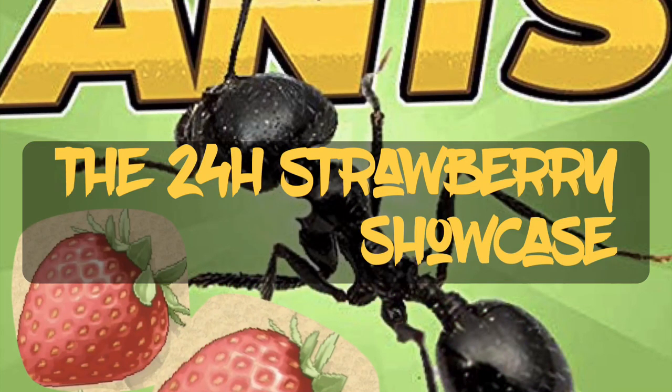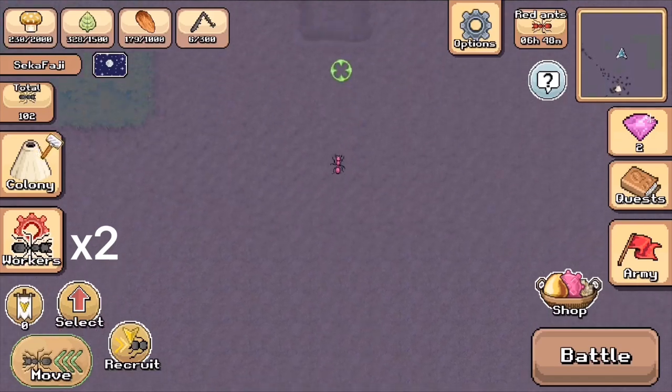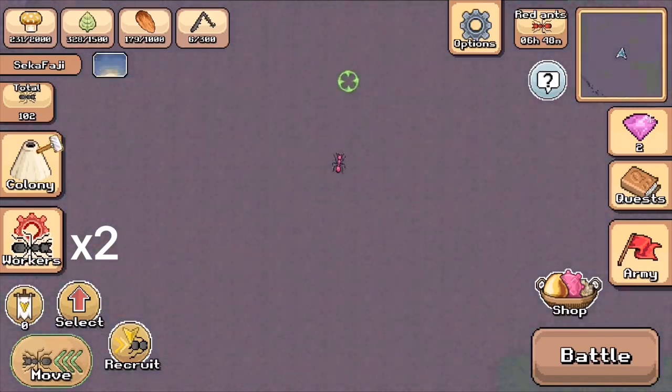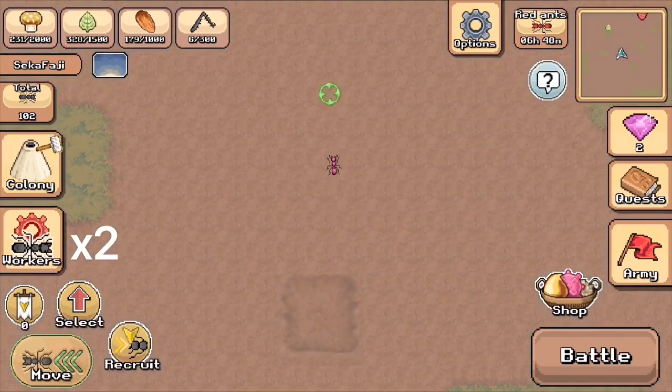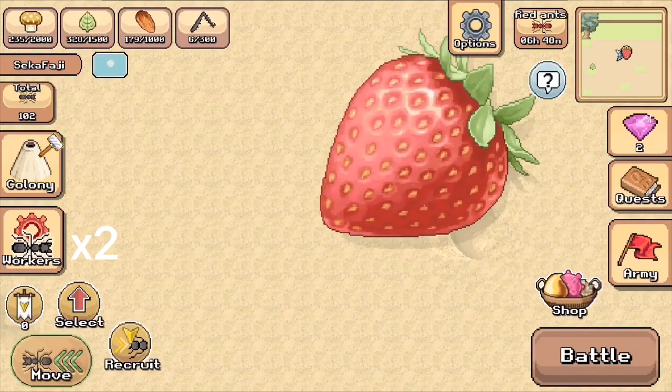Hello and welcome YouTube, this is Sekka coming to you with this Pokedance 24-hour Strawberry Showcase. The strawberry can be purchased in the gem shop for 250 gems. Once the strawberry is bought, a wild strawberry will spawn north of your camp. The strawberry provides an infinite amount of leaves and food to bring back to your colony.